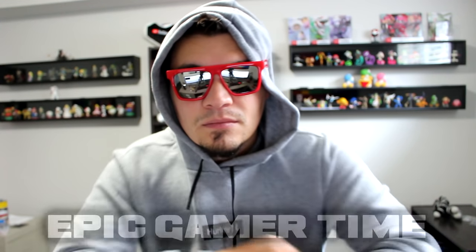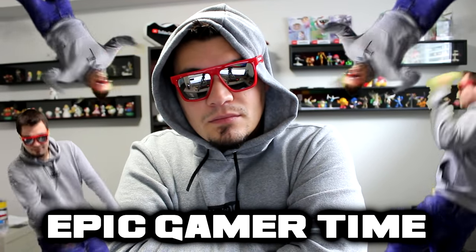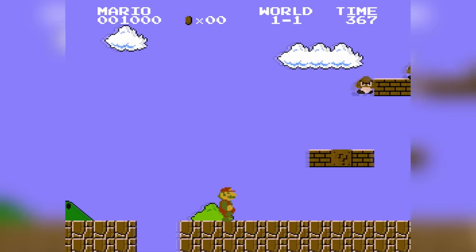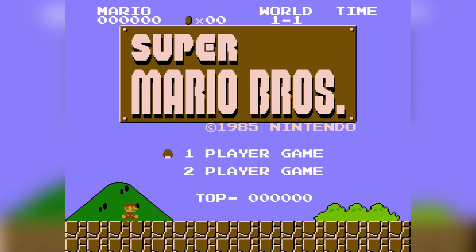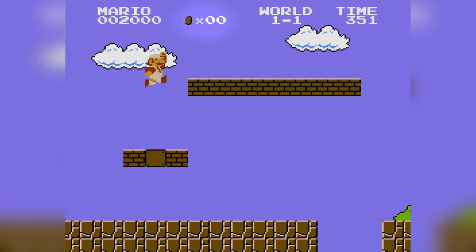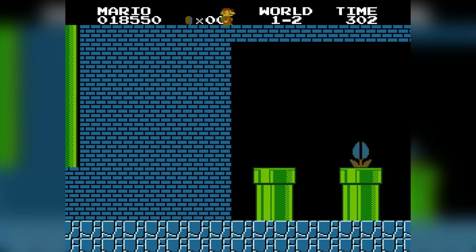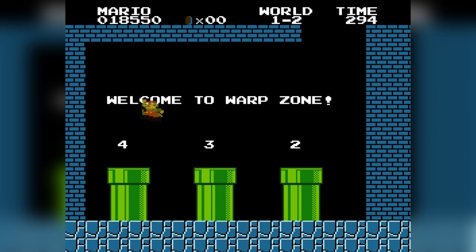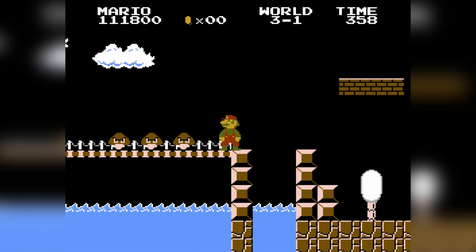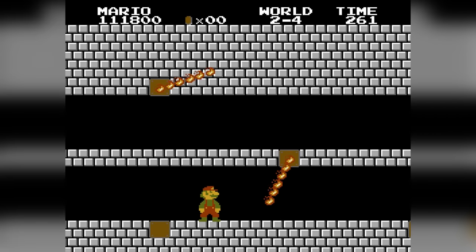Alright, you think I can't play the original? Epic Gaming Niko mode activated. Let's do this. The rules are simple: we are going to be playing the actual Super Mario Bros for the NES and we are going to try to beat the entire game without touching a single coin. We're going to try to keep the coin counter at zero, and to avoid this video being over after only three minutes, we are not going to be using warp pipes.